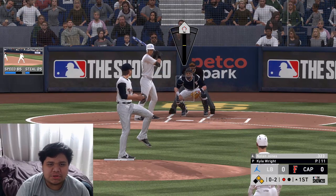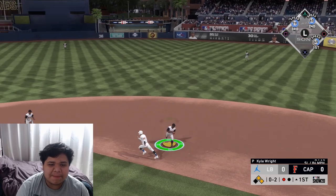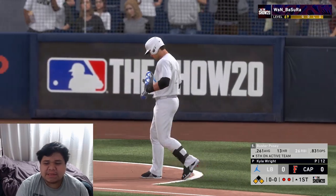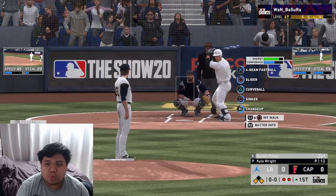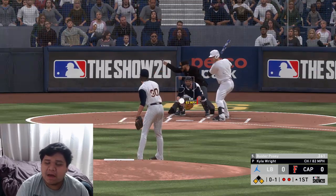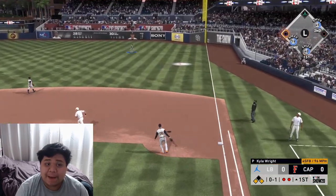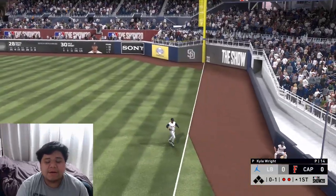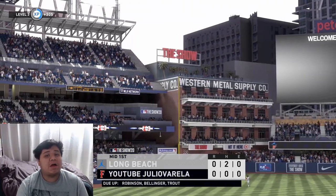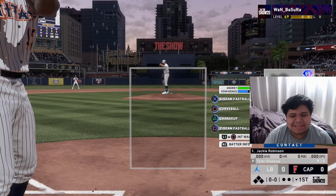One-two slider inside, and we need to get the throw — luckily we get at least one out. Runners on the corners with Posey up, who does better against lefties. Kyle Wright gets a popup — luckily Griffey's there, a way better fielder than Sheffield. We get the third out with runners left on. Nothing comes of it, but now let's go hit with Jackie Robinson.